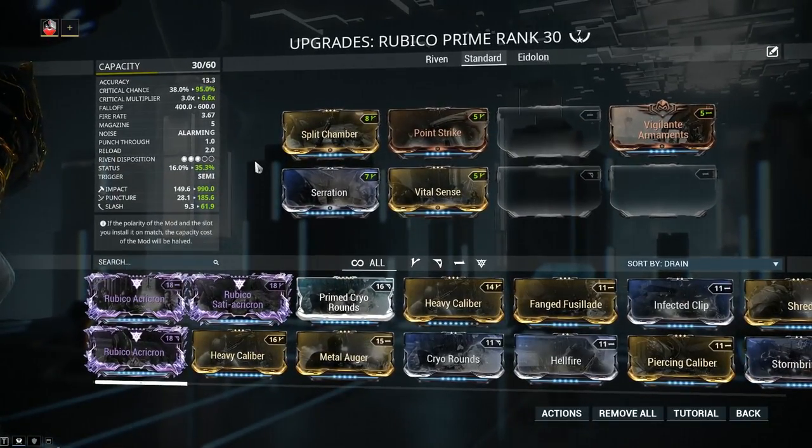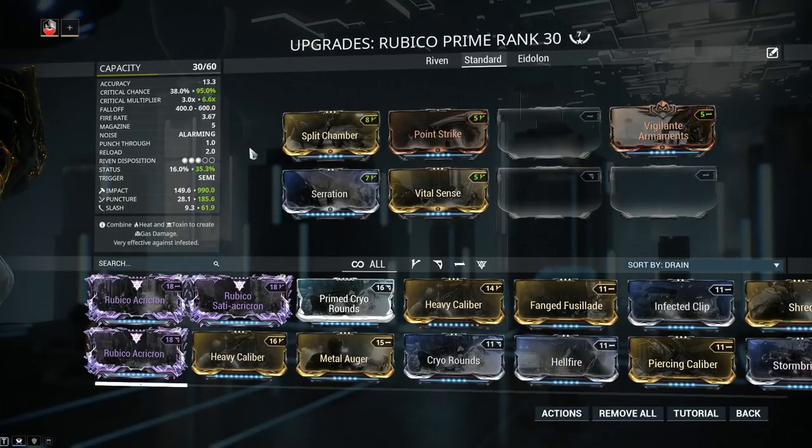Next it really depends what you're gonna do with the weapon. Elemental damage should always be applied depending on circumstances — where are you going, who are you fighting? I don't recommend you use the Rubico against the infested since there's a horde of them, so look into AOE weapons heavily modded into heat. When it comes to the Corpus faction, they have big shields. Against shields you can build magnetic damage, but a smarter idea is to build gas or toxin, which will bypass their shields entirely and deal damage to their health.